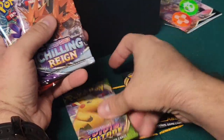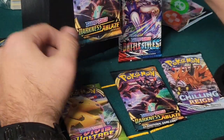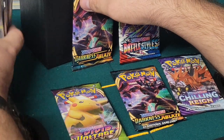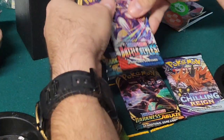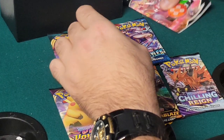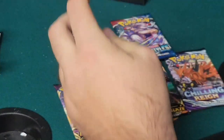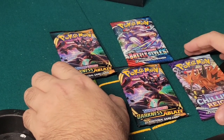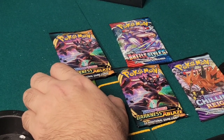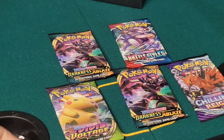We have Darkness Ablaze, Vivid Voltage, Chilling Rain, Battle Styles, and another Darkness Ablaze. And then of course we're going to get the 10 celebrations packs, which we'll put on the side for now. We're gonna start off with these, get those out of frame, and we got the code card and the sleeves, which we're definitely gonna need.